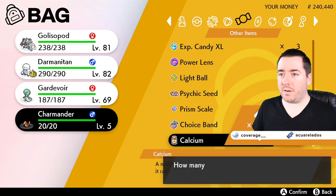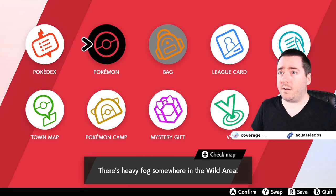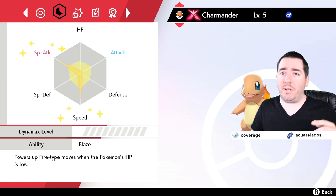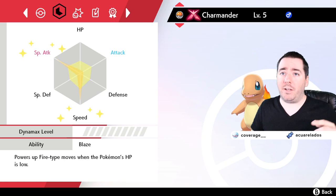Now if we go down to Charmander, move over to the second slot, hit that X button — it'll bring it up. And now you can see the special attack and speed are fully EV trained. Whatever you want to do to use those final points is totally fine, but from items that completely maxes it out.